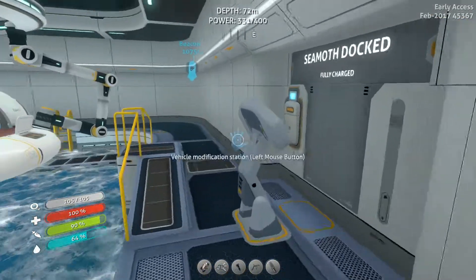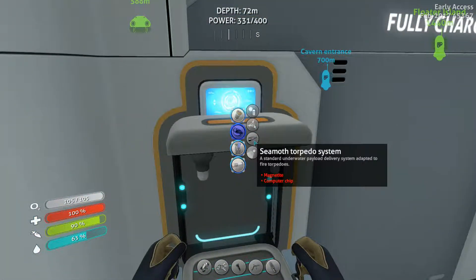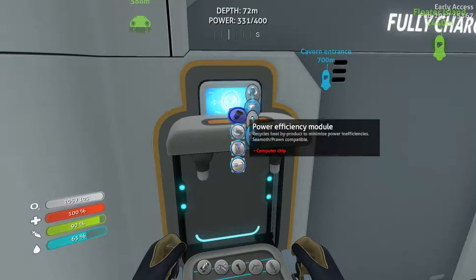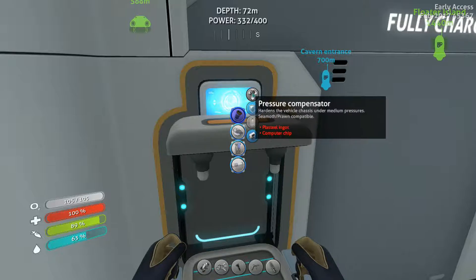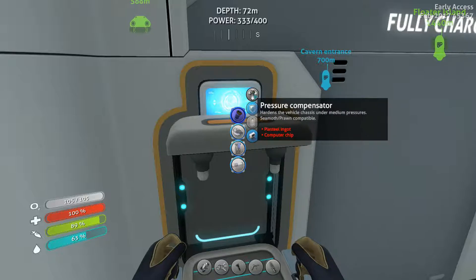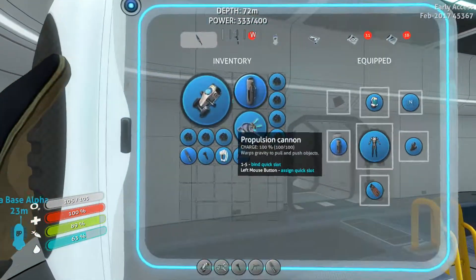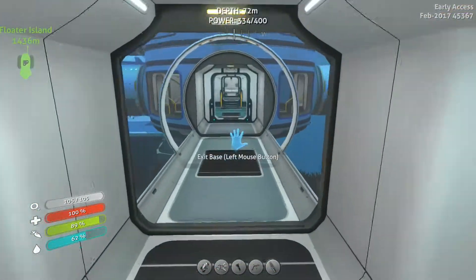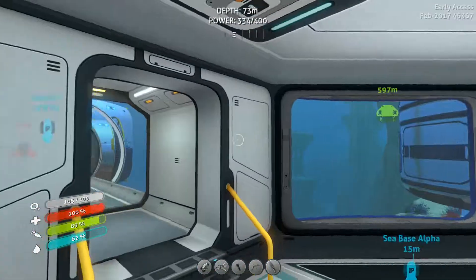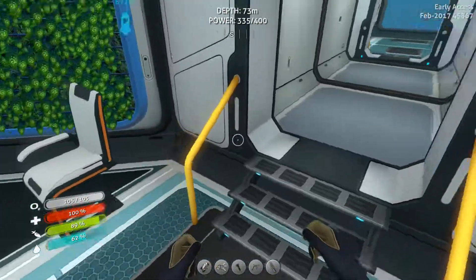However, we're going to make this ship even cooler. One thing we definitely want on this are going to be the pressure compensators. Those are going to require plasteel ingots and a computer chip. Computer chip shouldn't be a problem, but plasteel ingot is going to be a problem because we need more titanium. I might make another fabricator in the moon pool because running back and forth like this is going to be a problem.